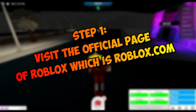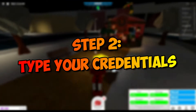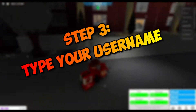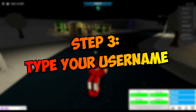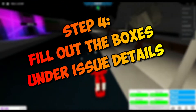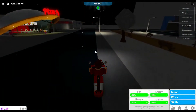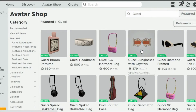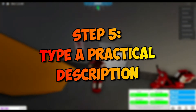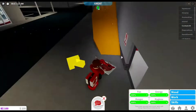To get free limiteds on Roblox, follow these steps. Step one: visit the official page of Roblox at roblox.com. Step two: type your credentials using the same email you used to access your Roblox account. Step three: type the Roblox username of the account in which you wish to receive limited items. Step four: fill out the boxes under issue details — select the device you are using, choose Robux as the help category type, and then specify the website item.